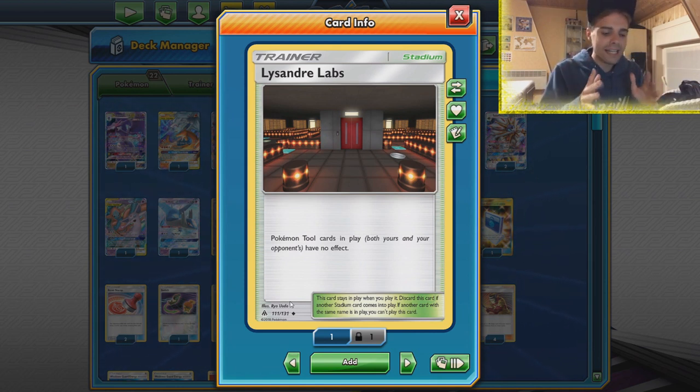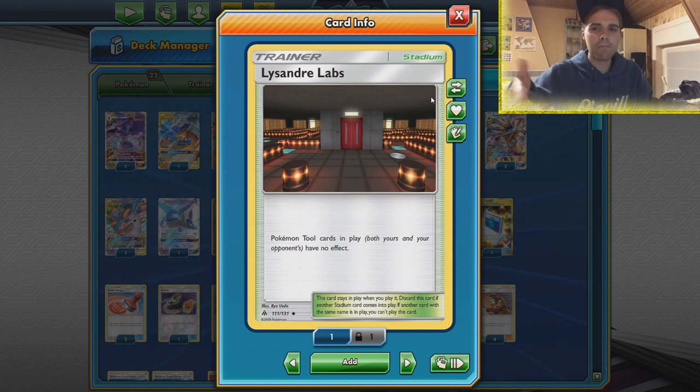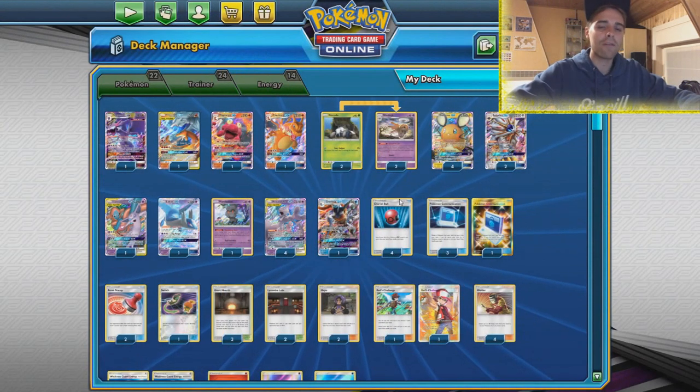Lysander Labs is purely in here for the Gardevoir matchup, or maybe even for the Giratina spell tag matchup - against Malamar if they have spell tags you can use Lysander Labs to get rid of the effect of the spell tag. It's fantastic. It will also help out against those Reshizard builds with their escape boards. Jirachi always wants to use Stellar Wish. Well in this scenario they're gonna be definitely shaking their boots because Lysander Labs is life.